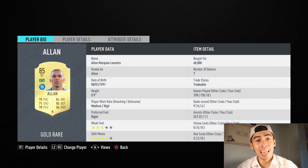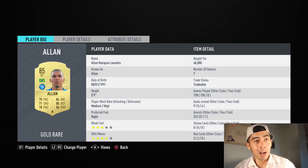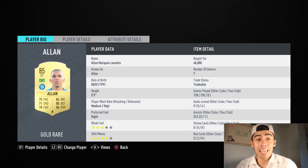It's going to be none other than this 85-rated Allen card. Every year, this guy is pretty much the cheap Kante. This year, they've given him an upgrade. When you look at his stats, he's no longer going to be limited to a Kante role. He looks very well-rounded — a very good box-to-box center mid, or maybe a more attacking center defensive mid.